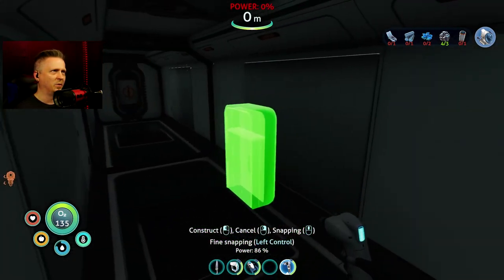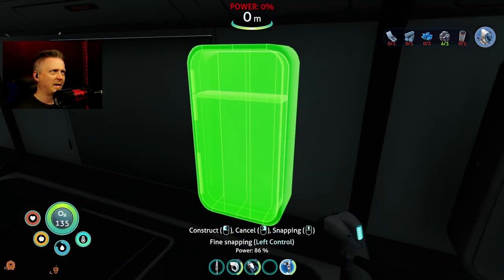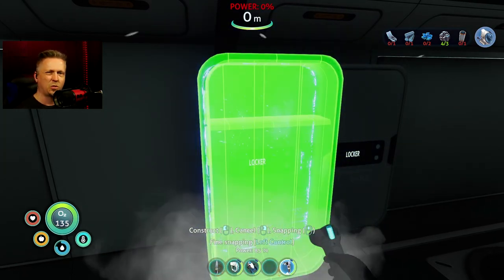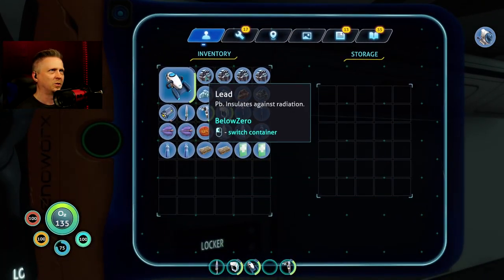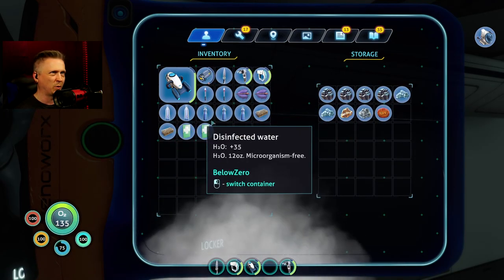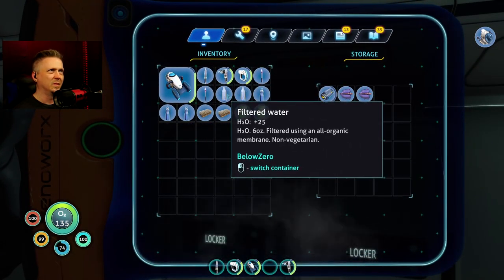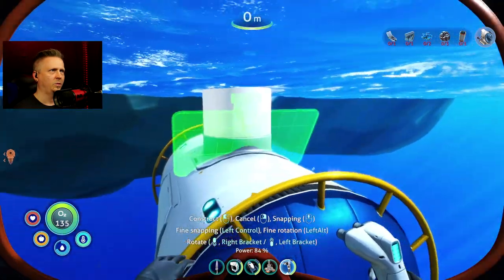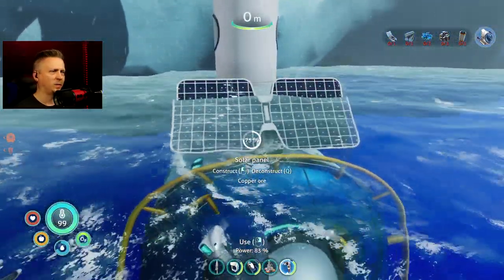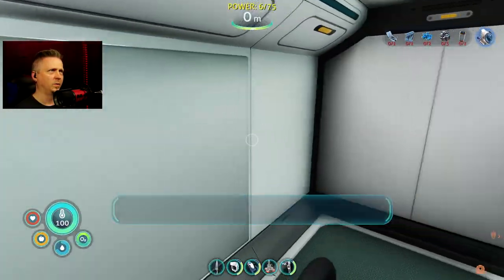Let me show you how the Snap Builder mod works — it's not like normal snapping, it snaps things in nicely, and then hold Control and you get fine-tuned snapping. Super easy to line stuff up. I definitely encourage you to get Snap Builder if you are a big base-building type person — it makes a substantial difference. It'll snap the solar panel on the outside, free up some space, and get me the basic power I need.